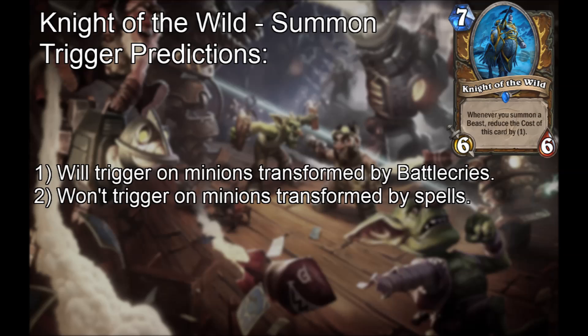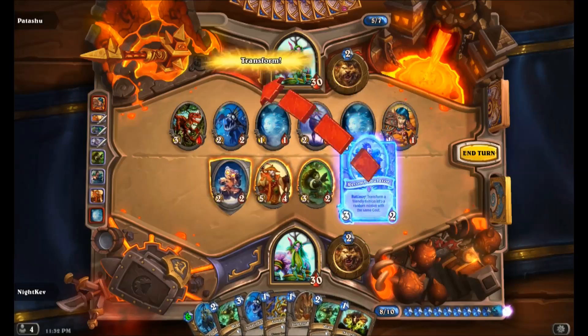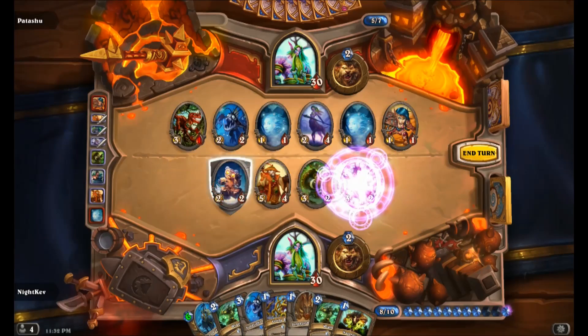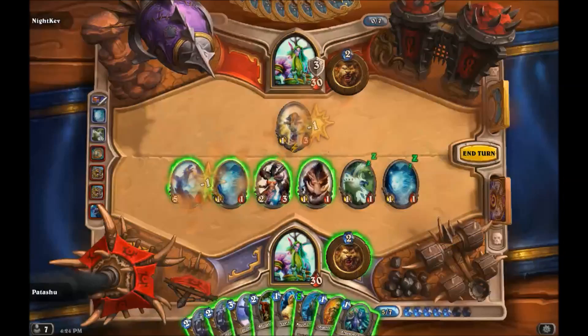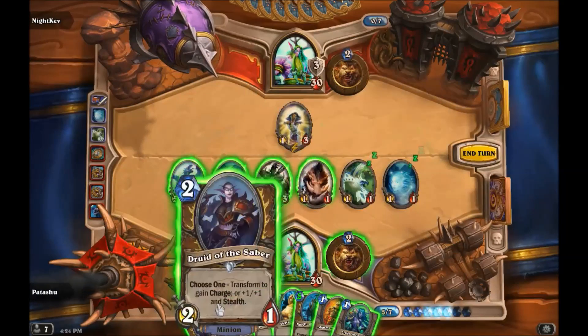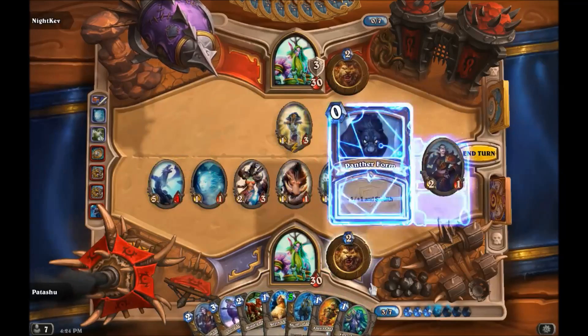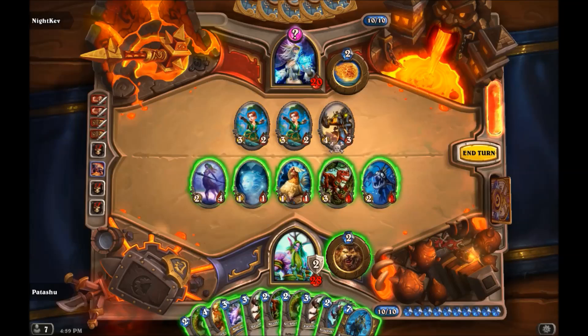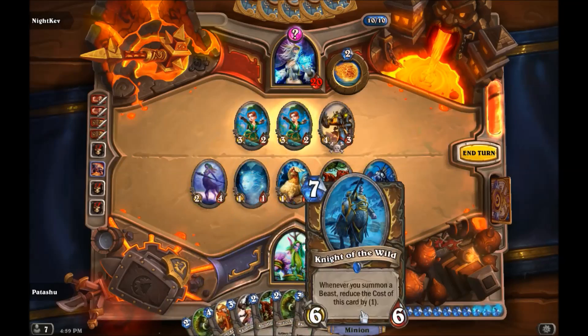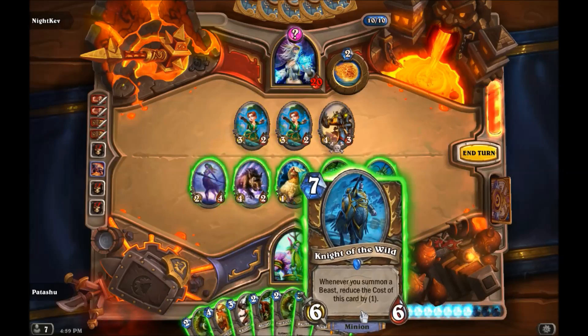Next, Night of the Wild. Predicting that Night of the Wild is a summon trigger means that it should trigger on beasts created by transform-effect battle cries, but not on beasts created by transform-effect spells. Here we test Recombobulator — Night of the Wild's cost reduces from 6 to 5. Here we test Druid of the Saber — Night of the Wild's cost reduces from 5 to 4. Here we test Polymorph Ball — Night of the Wild's cost does not reduce. This confirms our theory.